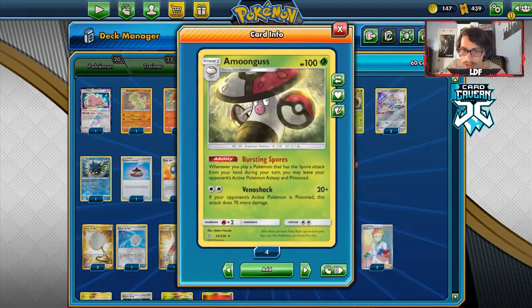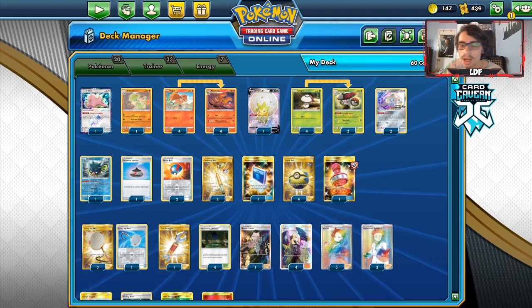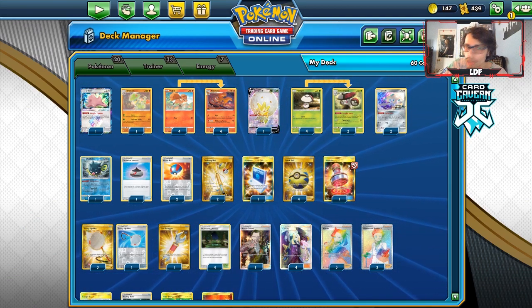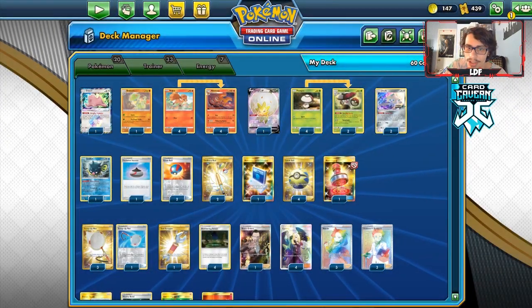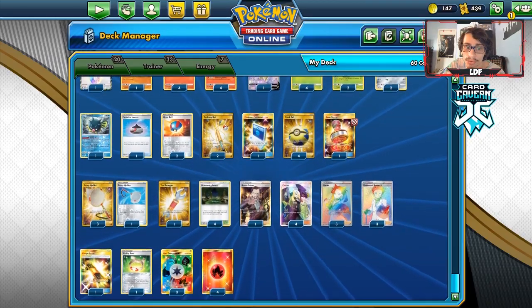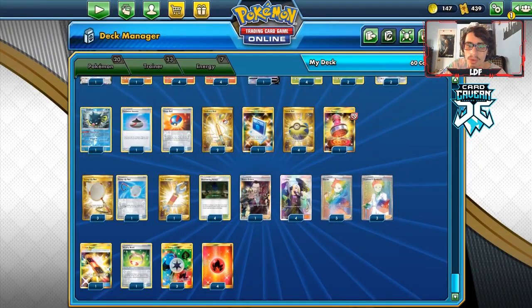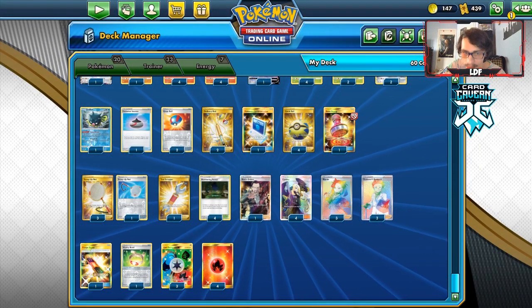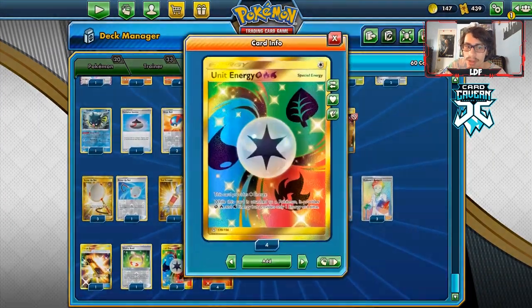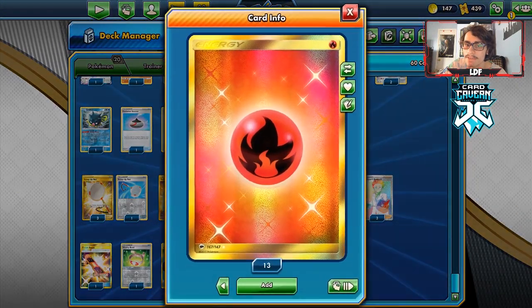I'm playing a lot of search cards because we're trying to set up as much as we can — Great Ball, Evo Incense, Cram-o-matic, Quick Balls. Two Ordinary Rods to get back Pokémon and energy. One Reset Stamp to lower hand size and sleep-lock them for a couple turns. Four Scoop Up Net — very important card. One Tool Scrapper for Frying Pans. Four Slumbering Forest, one Boss's Orders, four Cynthia, three Marnie, three Research, one Escape Board, one Vitality Band for 130 damage with Nine Tails.